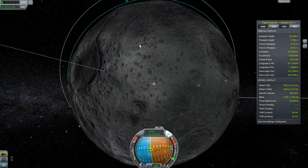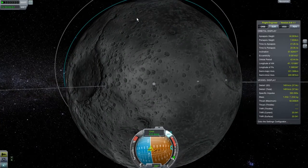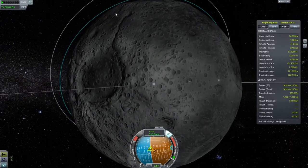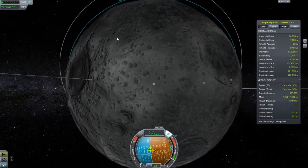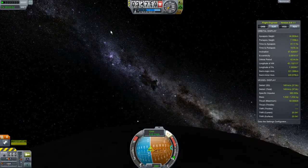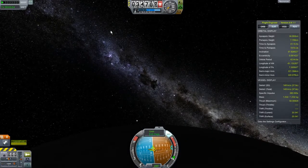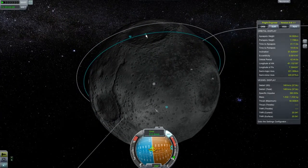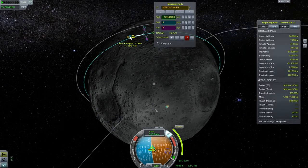I need to make sure I am not going to crash into the moon. I wish I could change my view better on this. I've got plenty of fuel so I might as well not screw it up. I'm going to make a maneuver node here right in the center of this crater so I know which direction to aim.